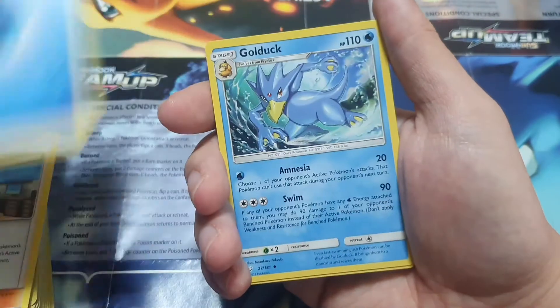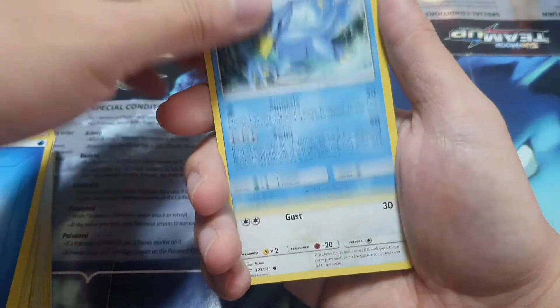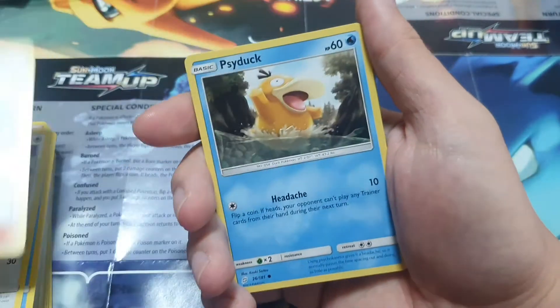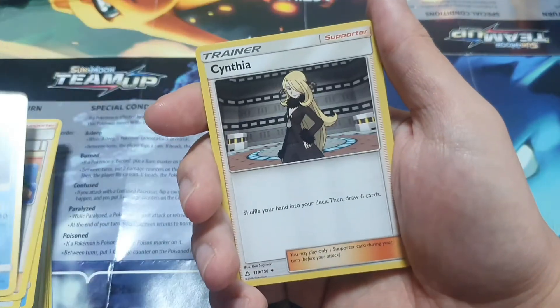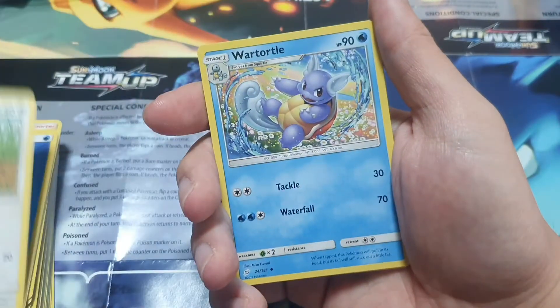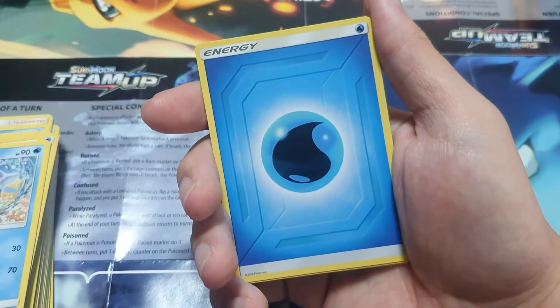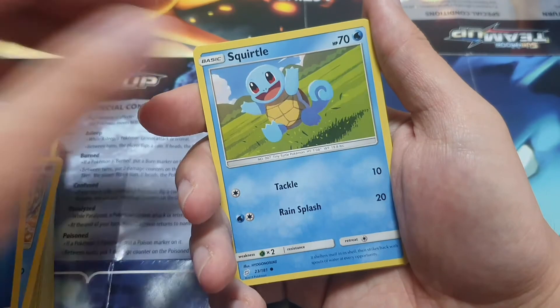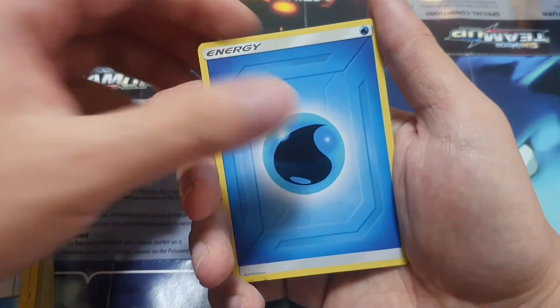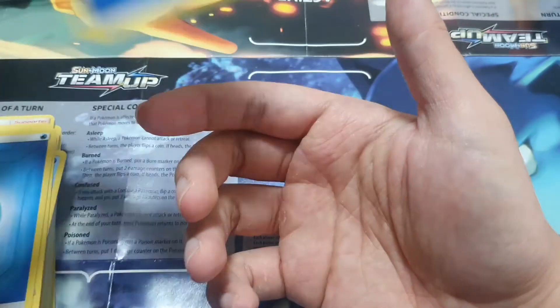Energy, another Golduck, Pidgeot, Pokemon Fan Club, Psyduck, Cynthia, Energy, Pidgeot, Waterdown, Energy, another Squirtle, Nest Ball, Energy, Energy, and Energy.